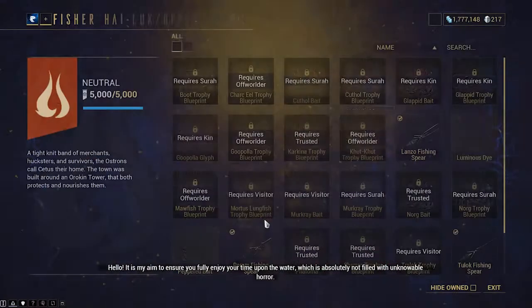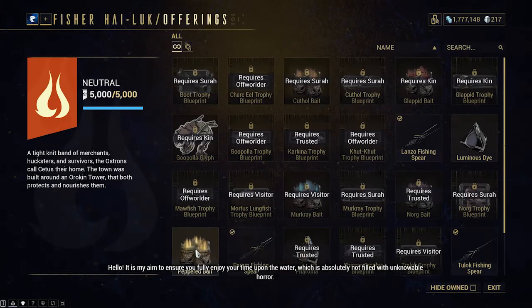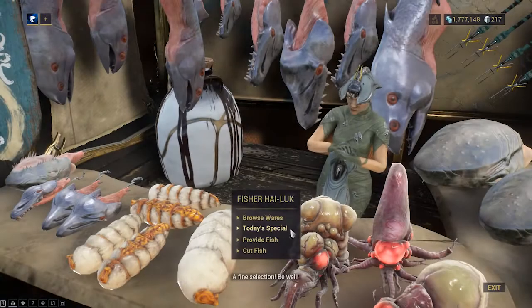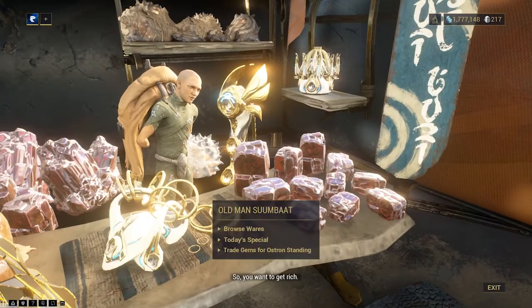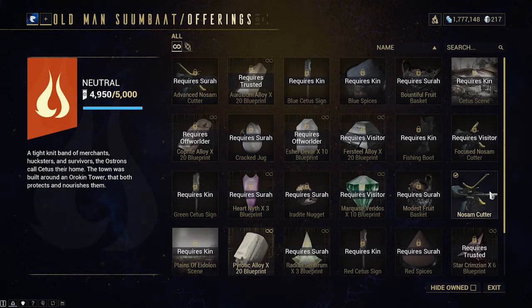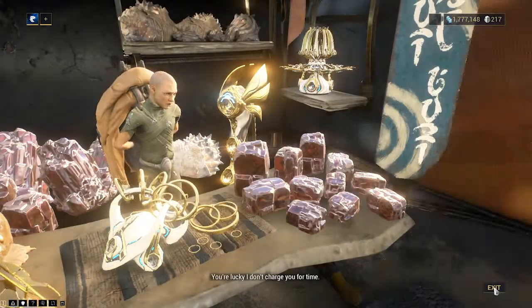Let's move over to Cetus. Cetus gives you access to Zaws, which is like a melee weapon. It also gives you access to a fishing dealer, a mining dealer, and a max salesman which is really good for modding. There's another good amp dealer who gives you access to good arcanes — some really good ones. You'll want to visit them after the Warden quest. Konzu gives you access to Cetus bounties, which you need to farm Gara and Revenant.